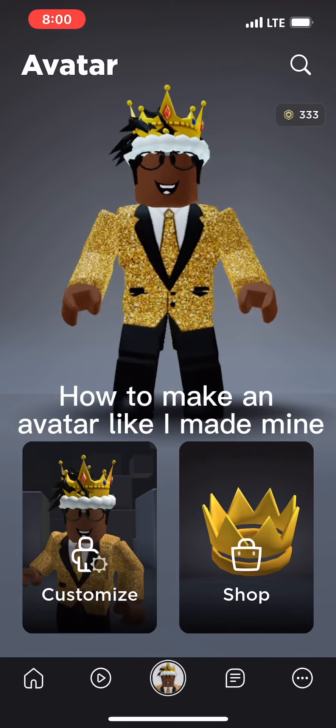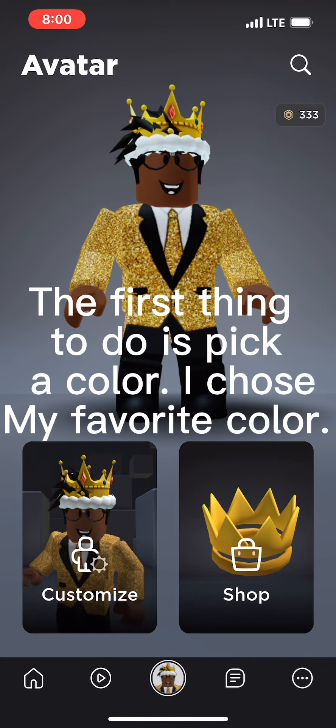How to make an avatar like I made mine. The first thing to do is pick a color — pick your favorite color.